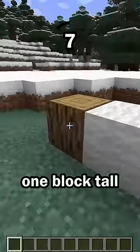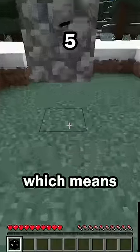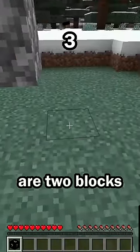Final hint: this block is 2 blocks tall. Most blocks are only 1 block tall, but this block is 2, which means it cannot be placed unless there are 2 blocks of space available. The block was the wooden door.